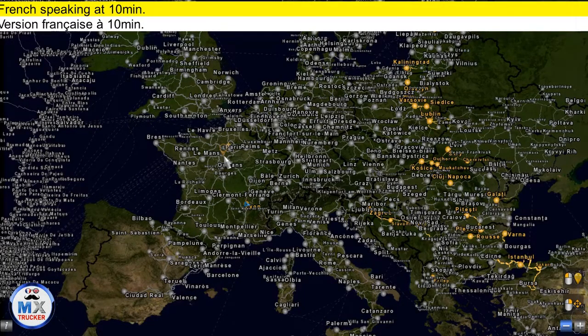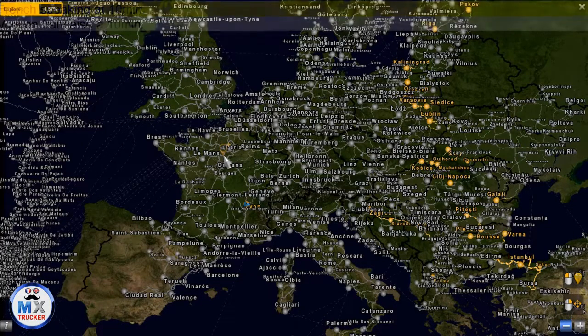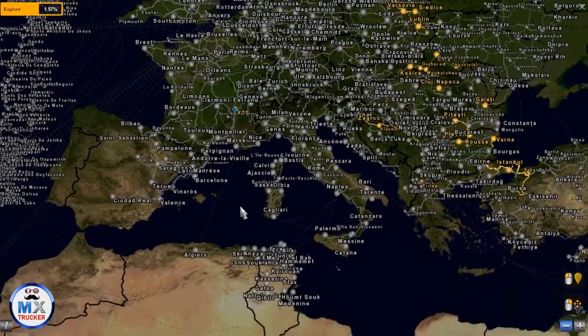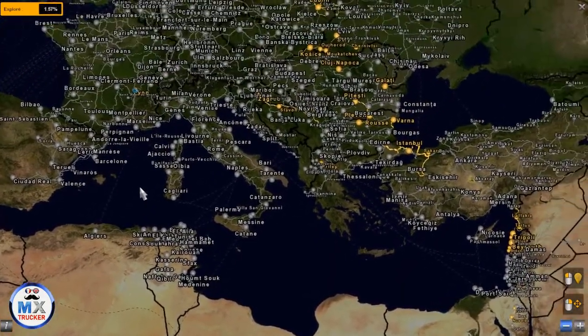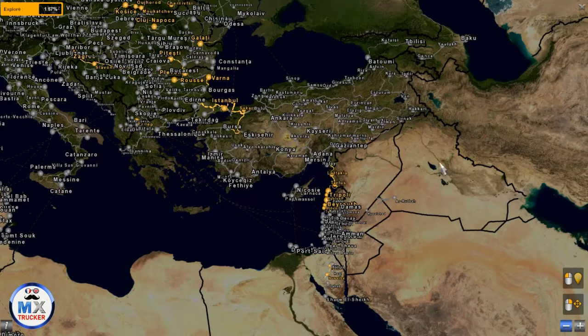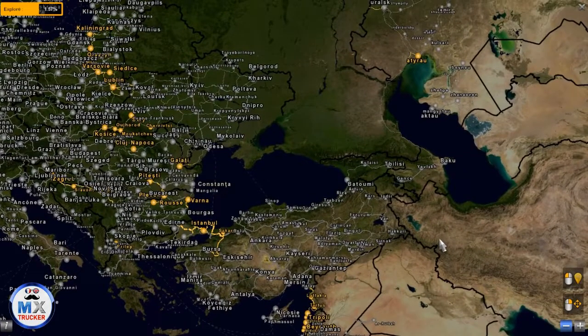Today I suggest a ProMods map combo — a specific ProMods map combo in which we can combine the Macedonian map and the fix and Poland Rebuilding without having issues, without having broken roads. As you can see in this map combo, if we have Brazil, Paris, South Afro map and the new PG Indo, if we have Middle East add-on and the Red Sea, we will have some specific maps.